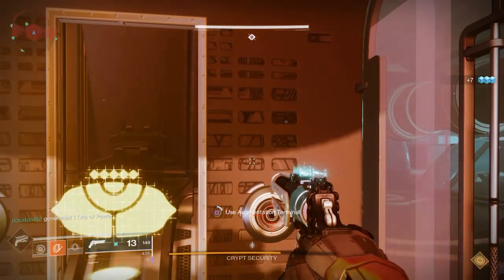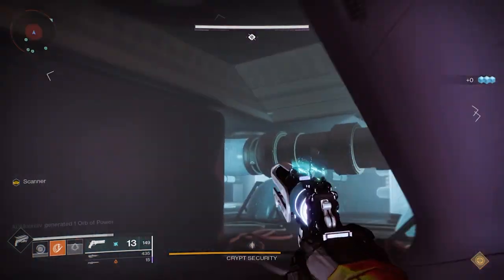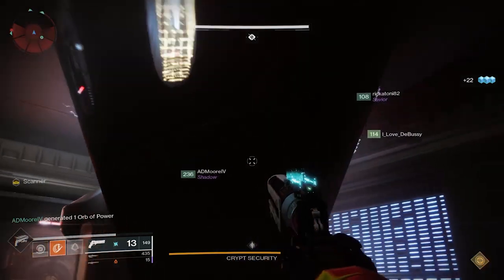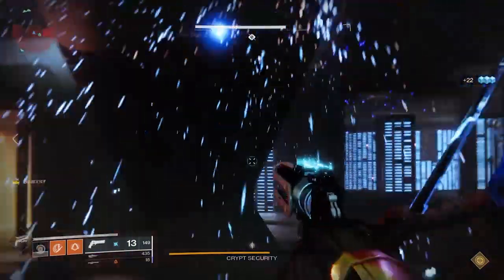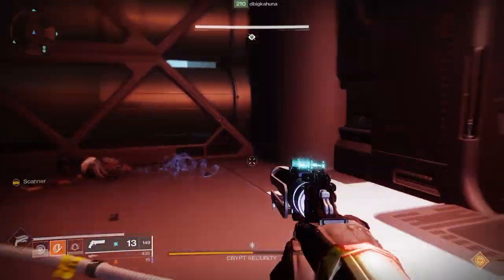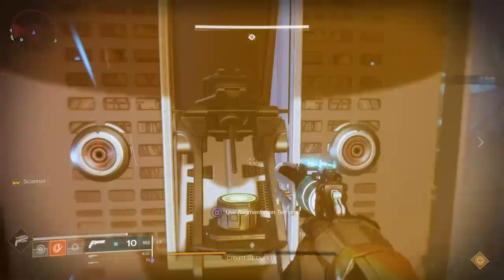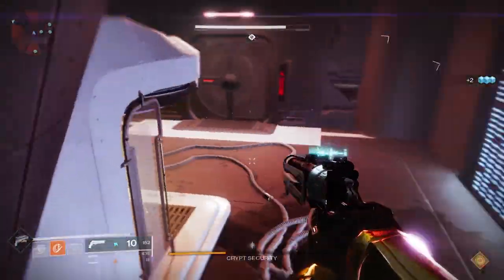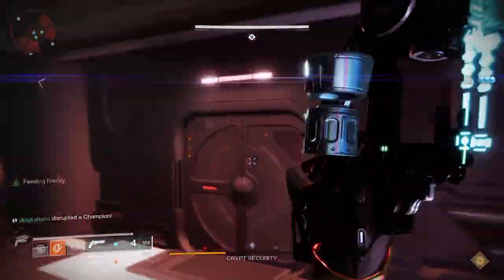At that point you're going to be a decent level. What I would do then is rinse and repeat — go to your next character, switch your weapons out so that the powerfuls you get will be at a higher level. Go ahead and do the story campaign unless it's too long, because that will probably unlock other activities. A lot of times people forget about that and then it's hard to get to some of those rewards quickly.